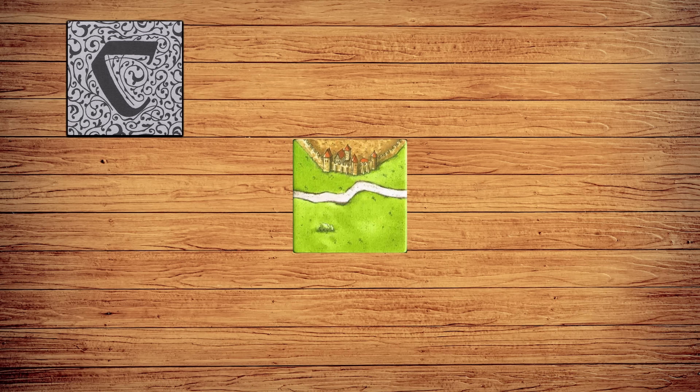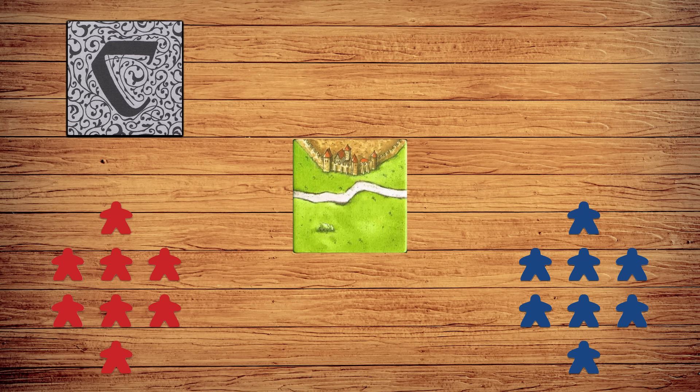Ready to play? Place the starting tile in the middle of the table and shuffle the other tiles. Give eight followers to each player, placing one on the score track. Choose a starting player however you see fit. You are now ready to play Carcassonne.